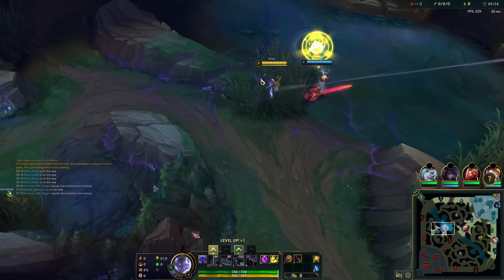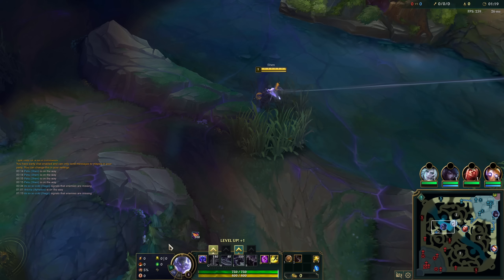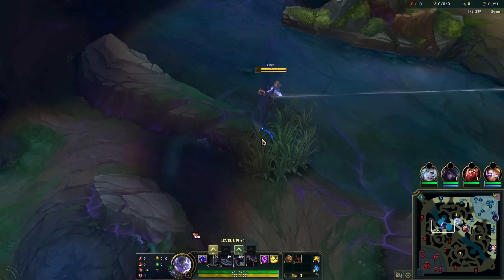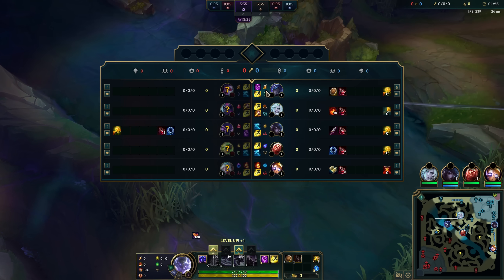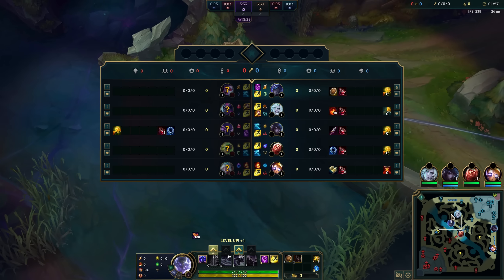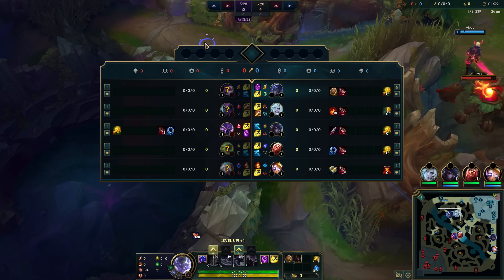Fleet Footwork is no longer a lane-sustain keystone. It used to be a lane-sustain keystone, but it's not that anymore - because the power of Fleet Footwork comes in late game healing. That's where it truly shines. And in early game, it's about the movement speed.